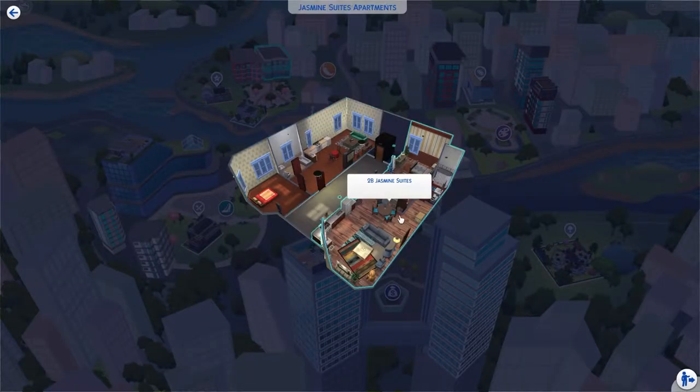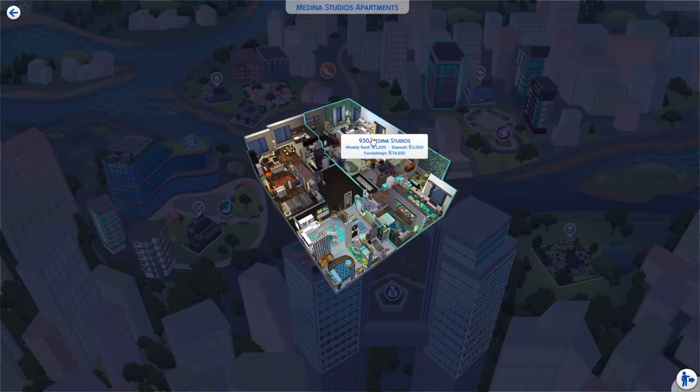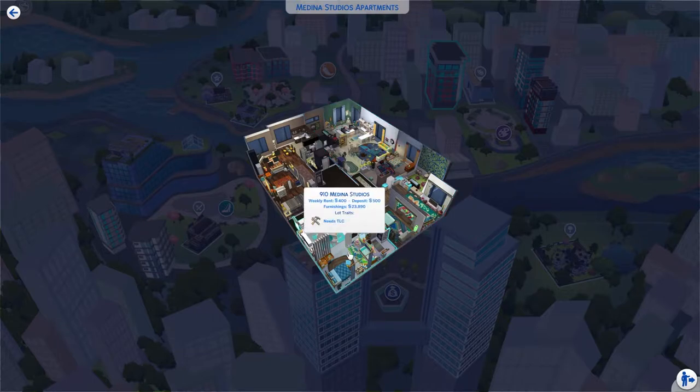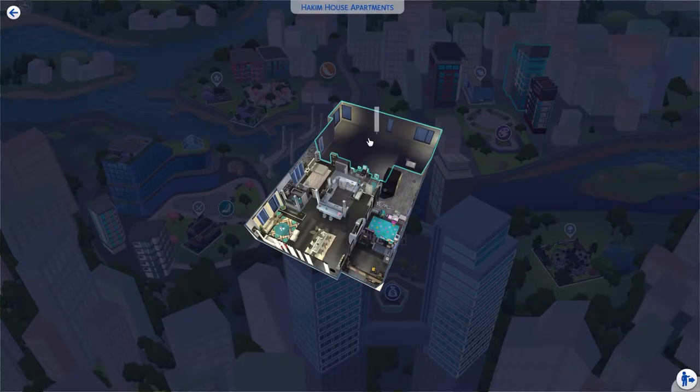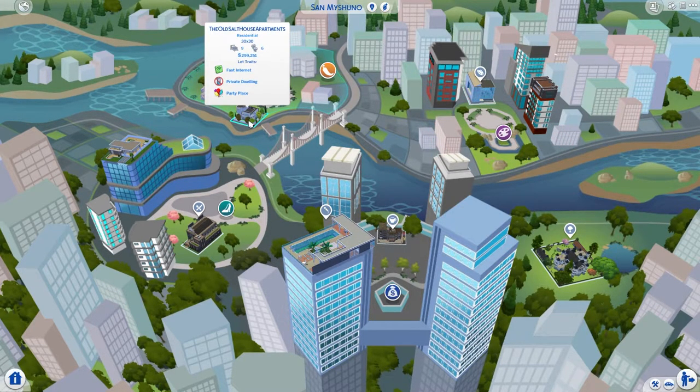The San Myshuno apartments have been remodeled in better or worse ways, and they have different weekly rents, deposits, and furnishings at various price levels. There's also an empty Hakim house — I'll either leave it empty or provide a floor plan, but I'm not going to do everything ready for you. I haven't redone Gallery yet.